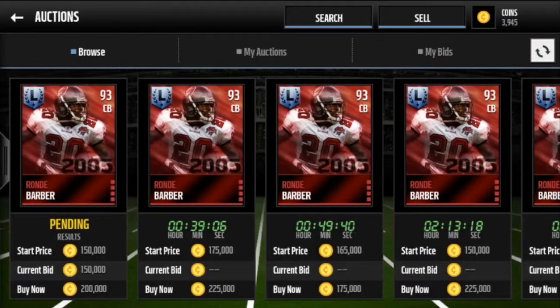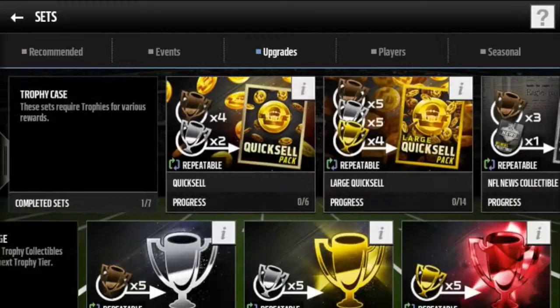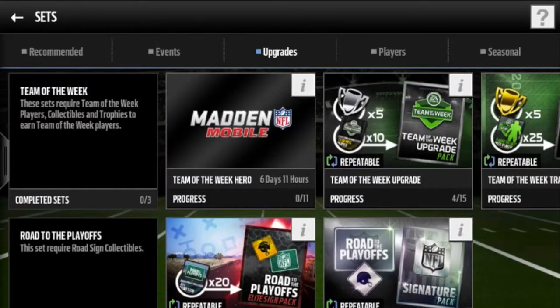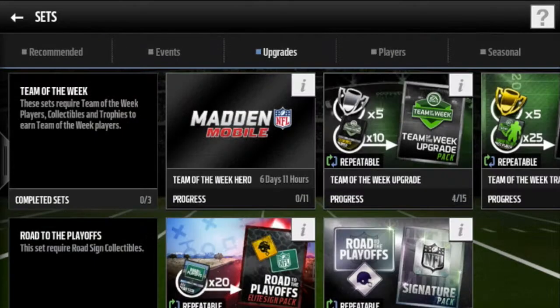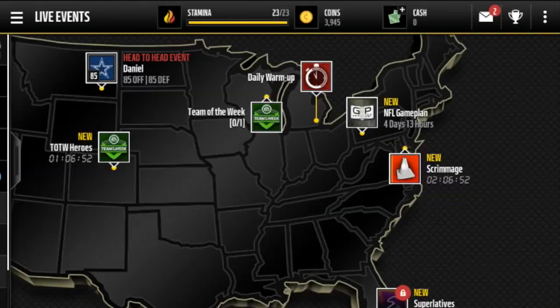I'll show you the new Team of the Week as a quick update - it did come out today and this video will probably go up tomorrow. I love this card: Larry Fitzgerald, 94 overall, 93 speed, 95 acceleration, 97 catch, 96 jump - which is sick. You always want a player who's decently fast with good catching, good awareness, and good jump. Larry Fitzgerald had all that, so I might complete this set. That's going to wrap it up - like and subscribe.